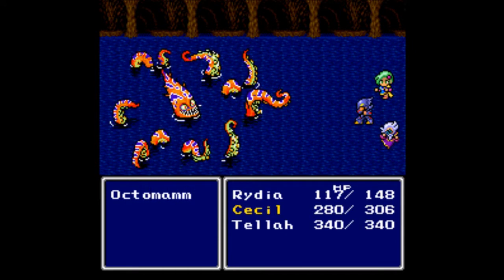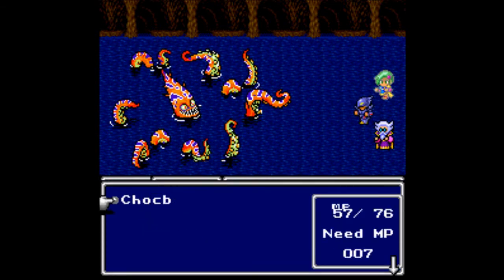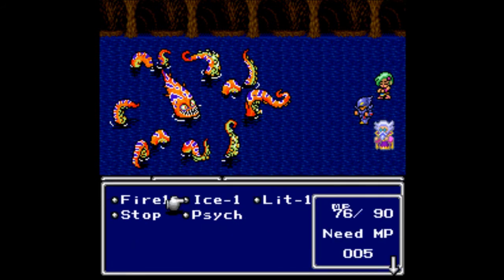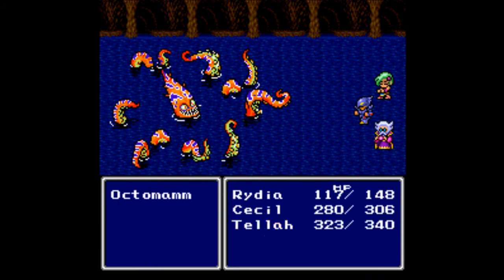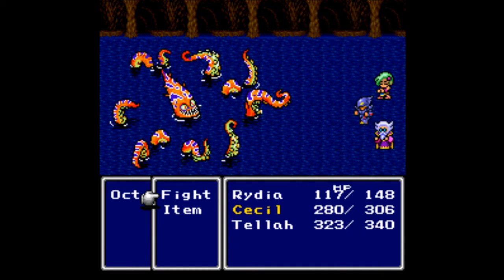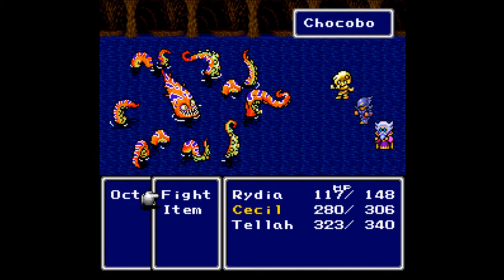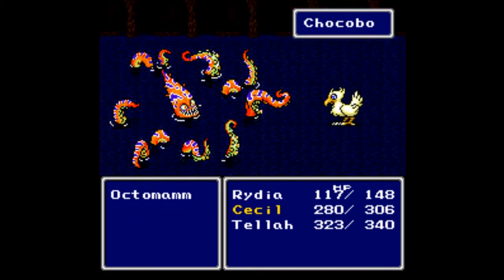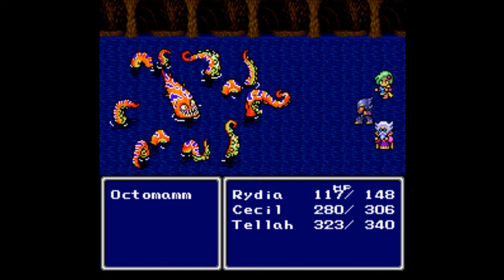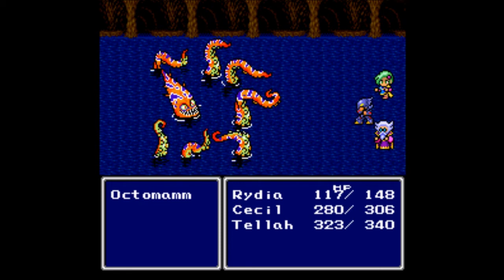Cecil can only fight, so let him do that. As for Rydia, we are finally going to see Chocobo! And then use Lightning, even though he's technically got eight arms here — yeah, there's definitely eight there. It still counts as one enemy. Octomom has 2350 HP.